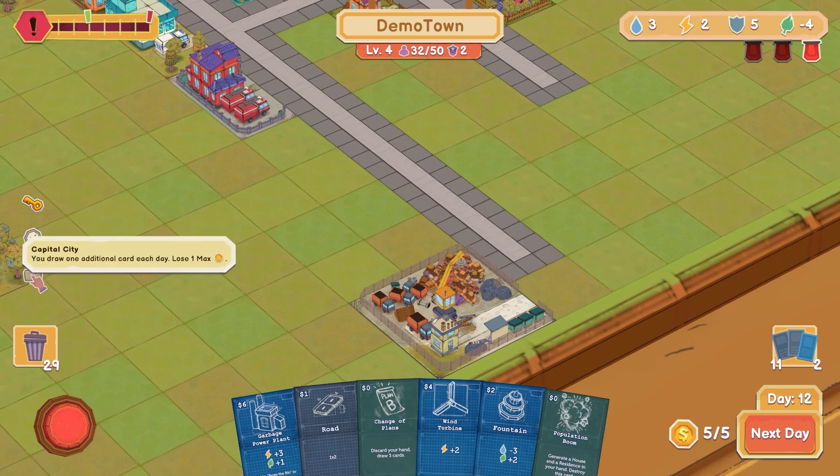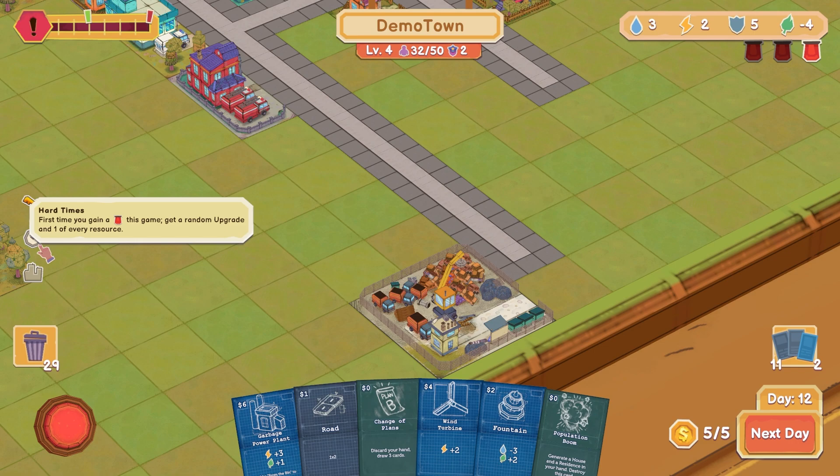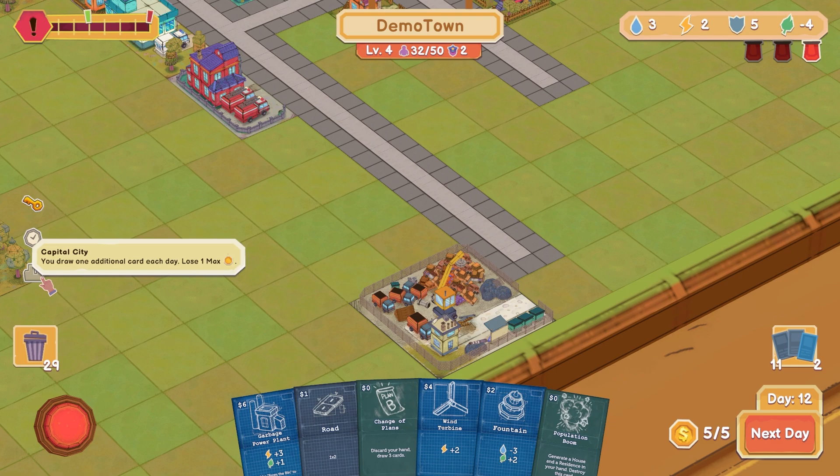Capital: so you draw one additional card each day, lose one max gold. That's right, because I got a free upgrade. Hard times is now irrelevant but it did give me a random upgrade. So these are called upgrades, not relics. You draw one additional card each day, lose one max gold. Was I at six max gold? I don't want to lose max gold. I guess having more cards is good though.